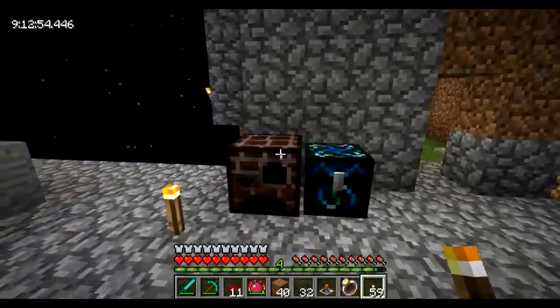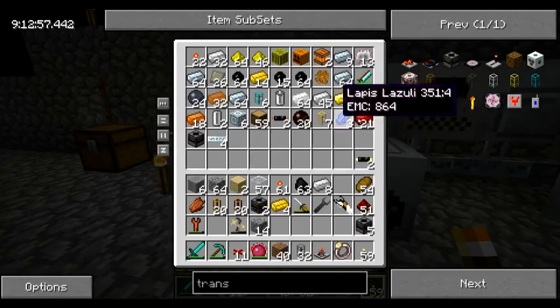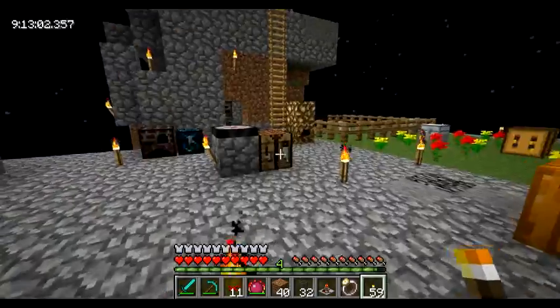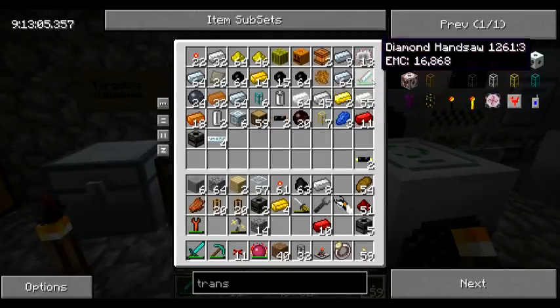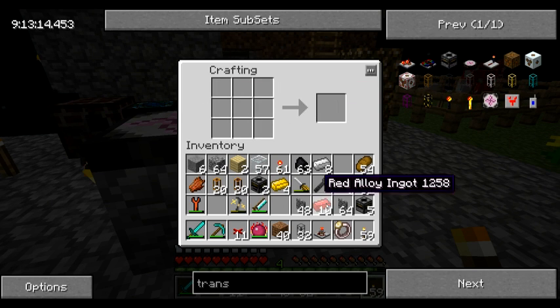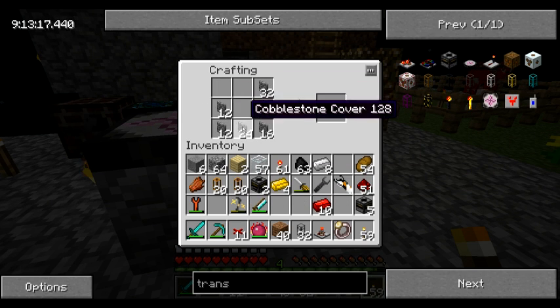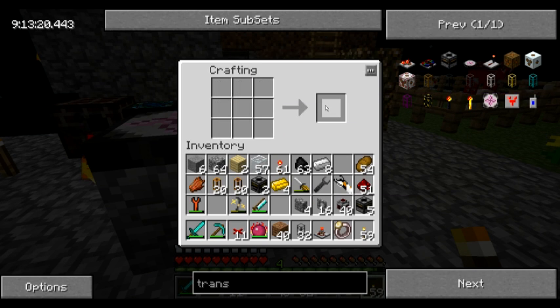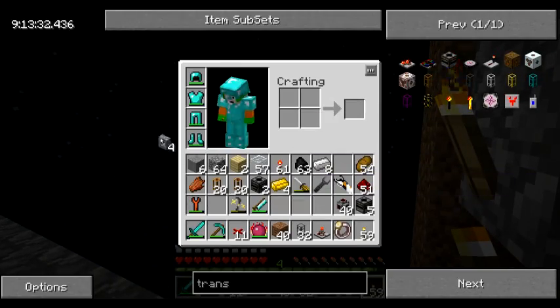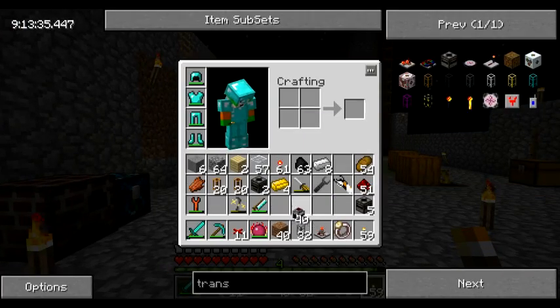I'm also going to need some jacketed wire — let's get about ten made. I'm going to need a saw here. Let's make them out of cobblestone, because who cares. Simply place them around like this with this in the middle, and you get jacketed wire. I have a lot of excess stuff — just going to throw it off. No need to harass myself with it. Jacketed wire and redstone tubes.